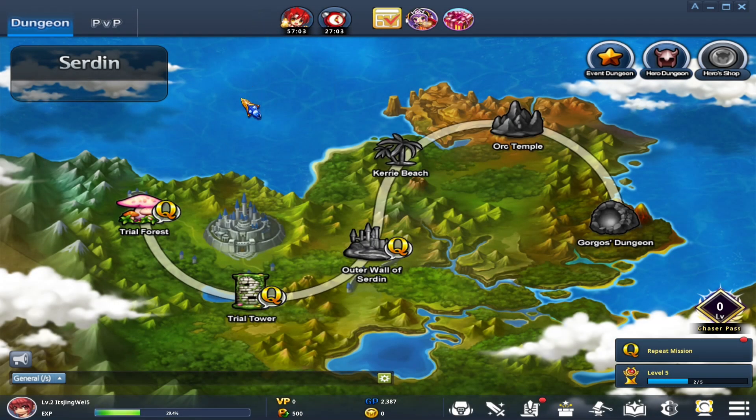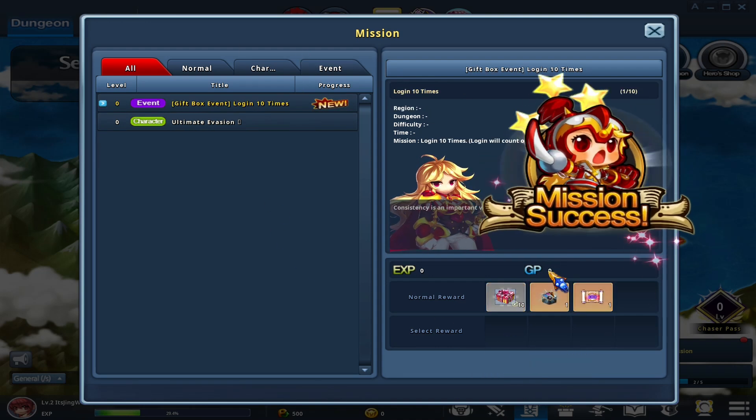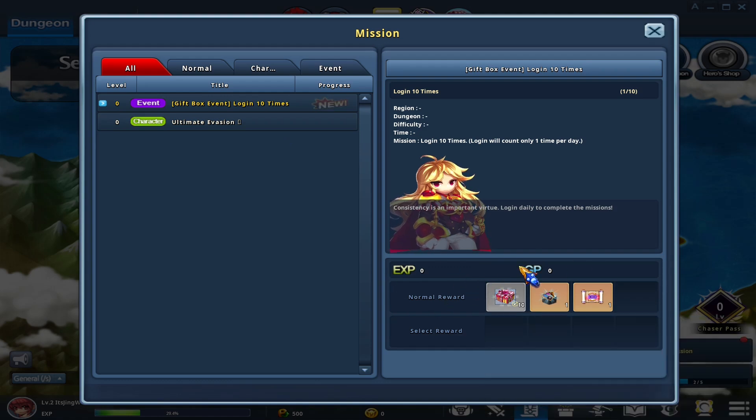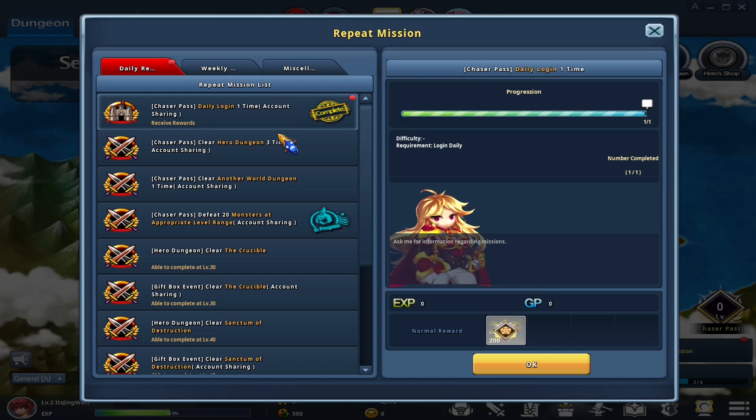You will notice a lot of stuff on your screen. Most of it I wouldn't worry about, but if you like looking through menus you can. The game has a great soundtrack too. The main thing to look for right now is anything with a red dot — our missions have a red dot, which 9 times out of 10 means we have a completed mission. Always turn in your missions as you complete them, because they give you all sorts of different rewards as well as XP and GP.